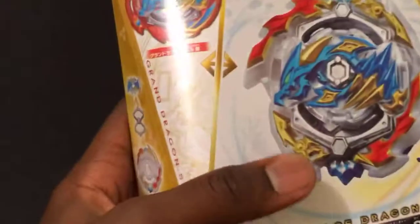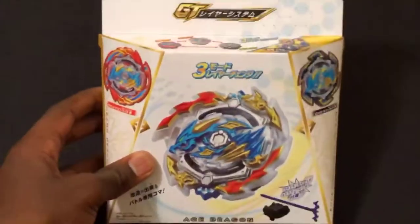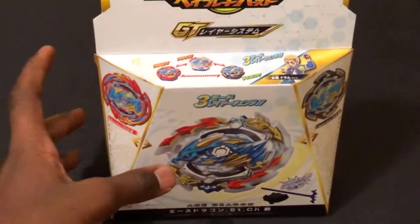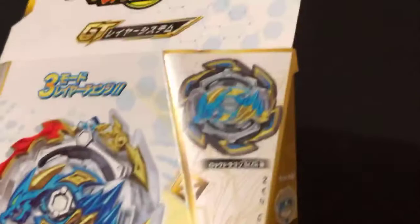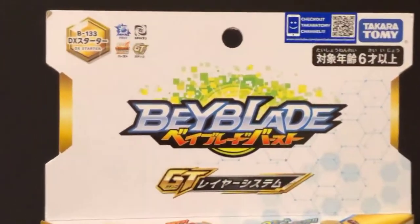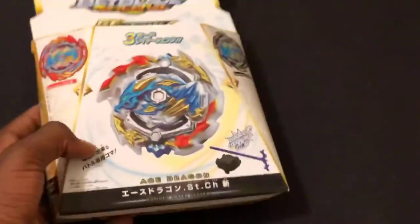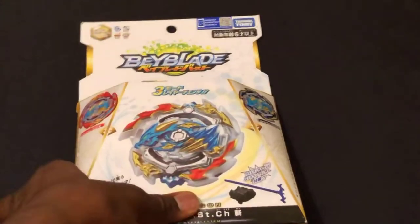Left side of the box: Grand Dragon. The thing with the gachinko system is it's interchangeable — you can change different layer bases and layer weights. But not Diabolos; Lord Diabolos is literally physically impossible. But yeah, this is the B-133 Deluxe Starter — Ace Dragon Sting Charge Zan. It comes with a launcher, two layer bases, and yeah.